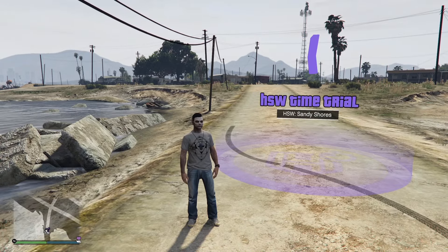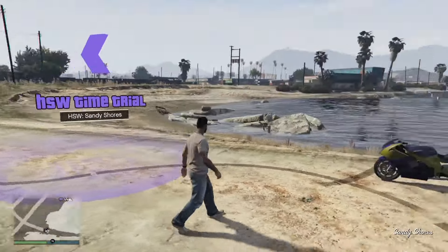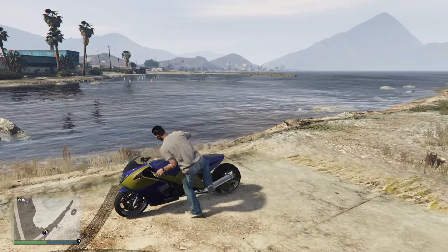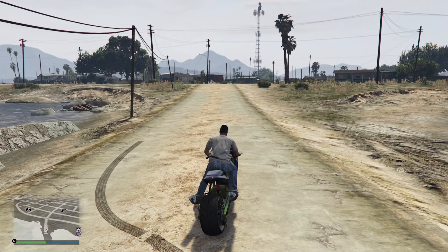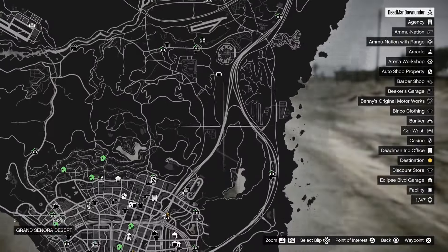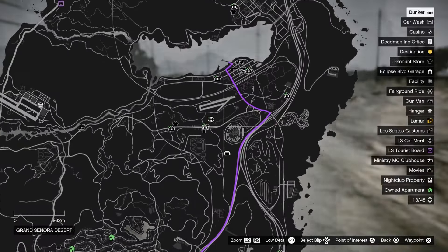Starting off with the HSW time trials up here at Sandy Shores. What you need to do is grab the Hakuchou Drag that has the HSW upgrades. You want to come over the Corona here, press right on your D-pad to start the time trial. Open up your pause menu and come down to where the time trial finishes — that will set the waypoint there for you.